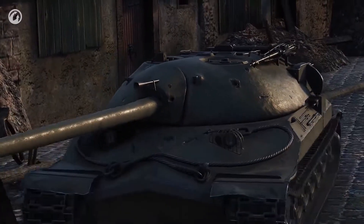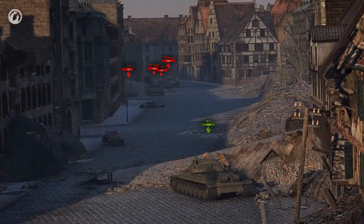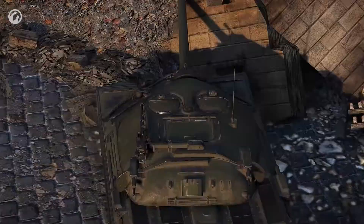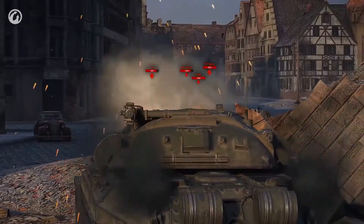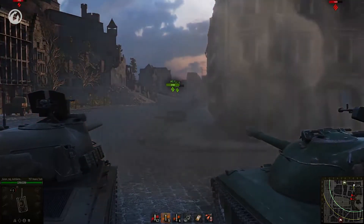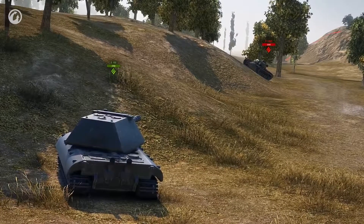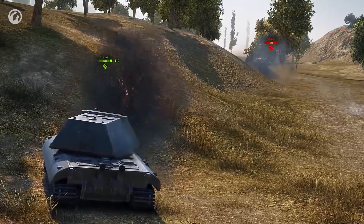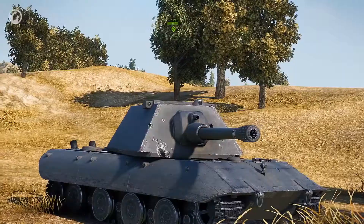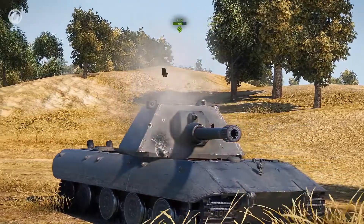A streamlined turret should be kept straight towards the enemy without exposing its sides. If you hide your hull, you can resist enemy shells and fire in response — doing this with the IS-7 is unequaled pleasure, as it has the ideal shape. If your turret has a rectangular shape, it's a bit more difficult. The gun mantlet can still take a blow, but the turret cheeks will be penetrated by virtually anything.